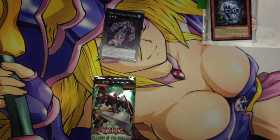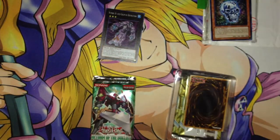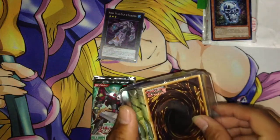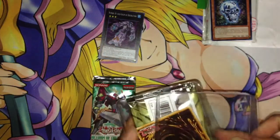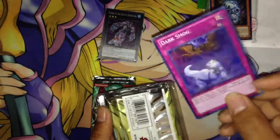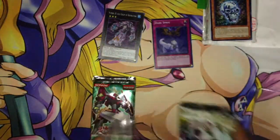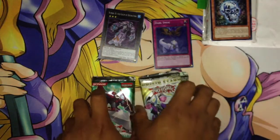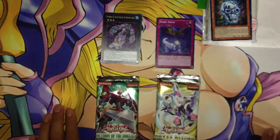For those of you guys who are watching this, chances are I'm probably gonna be at YCS San Diego already, so I'll be getting footage for you guys as well. I believe this one you can pull a Gagaga Girl or a Dark Smog. And what we got is a Dark Smog — not bad. And we got three packs as well. I will be at YCS San Diego, which will be tomorrow, Friday, Saturday, Sunday. I'll probably upload this probably way after, or probably during YCS.